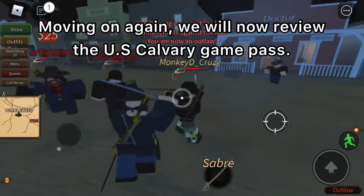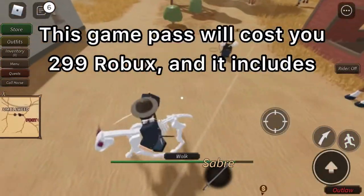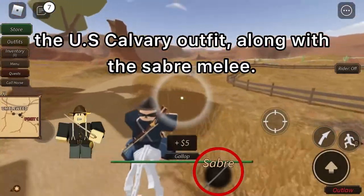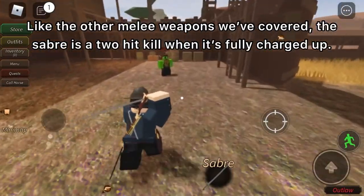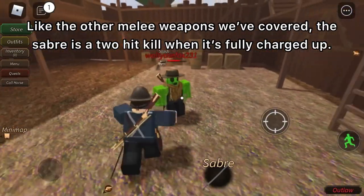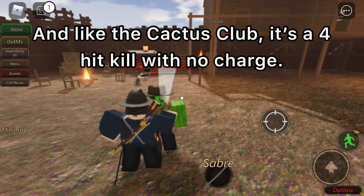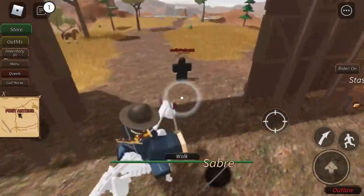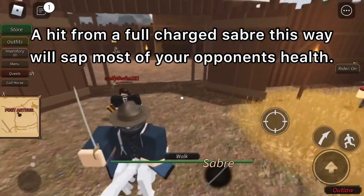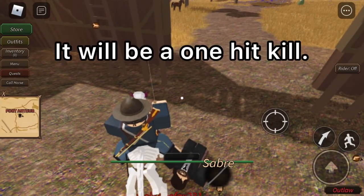Moving on, we will now review the U.S. Cavalry Game Pass. This Game Pass will cost you 299 Robux and it includes the U.S. Cavalry outfit along with the Saber Melee. Like the other melee weapons covered, the Saber is a two-hit kill when fully charged up, and a four-hit kill with no charge. What's unique about the Saber is that you can use it on a horse to slice enemies below you. A hit from a full-charged Saber this way will sap most of your opponent's health, and if you keep yourself over your opponent as you release, it will be a one-hit kill.